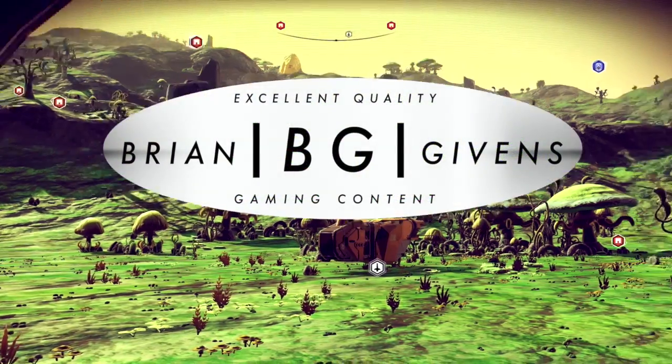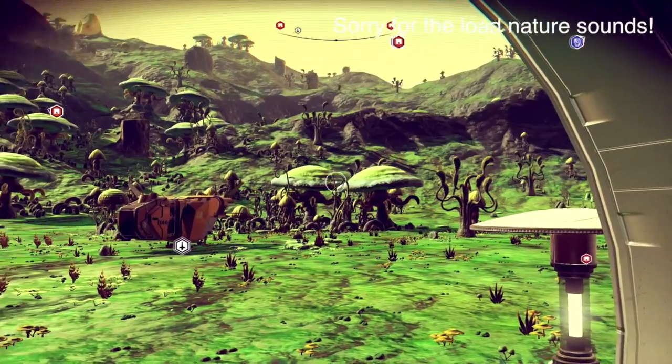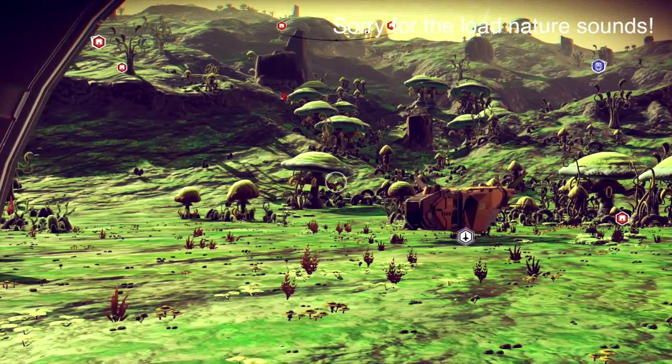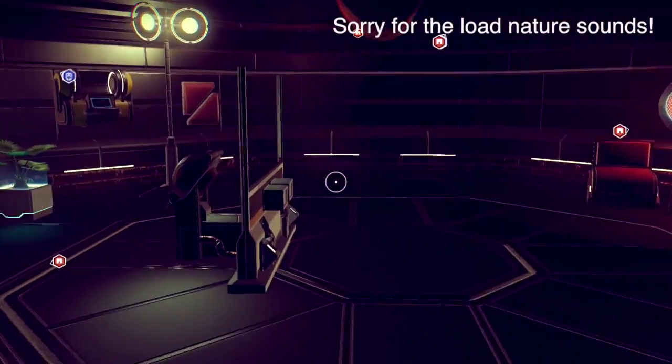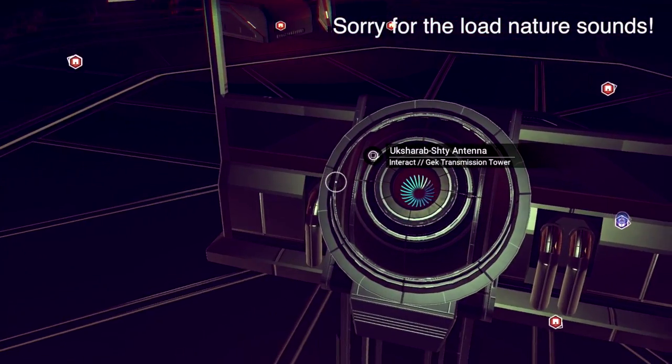Hey guys, how's it going? Today I'm going to be showing you how to find as many crashed starships as you want. The first thing you need to do is find a building with one of these control panels called a transmission tower.